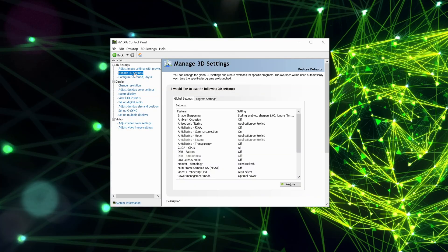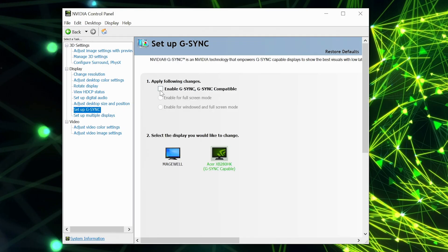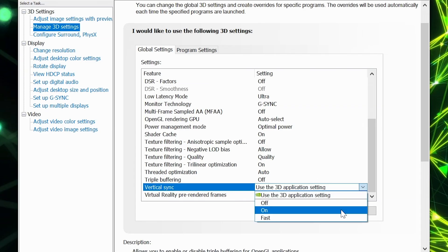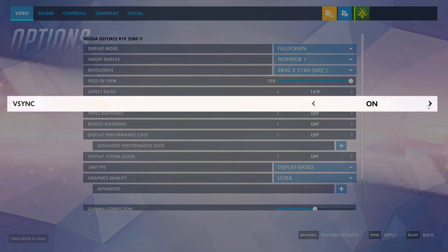To enable this feature, turn on NULL in the Nvidia Control Panel by going to Manage 3D Settings, scroll down to Low Latency Mode and set the mode to Ultra. Next, enable G-Sync under Setup G-Sync in the control panel, and then enable V-Sync in Manage 3D Settings or turn on V-Sync in your game settings.